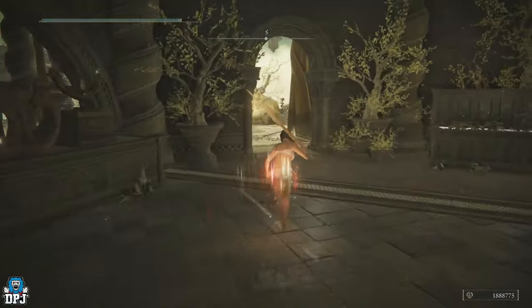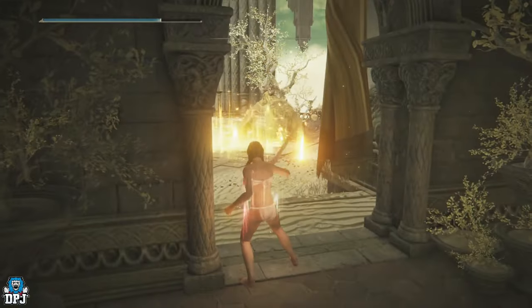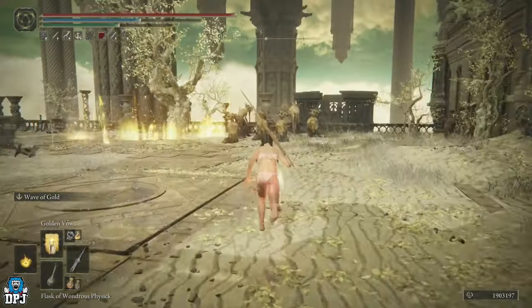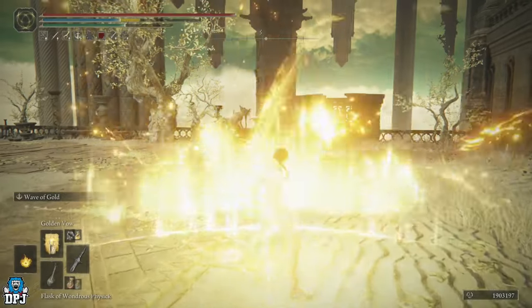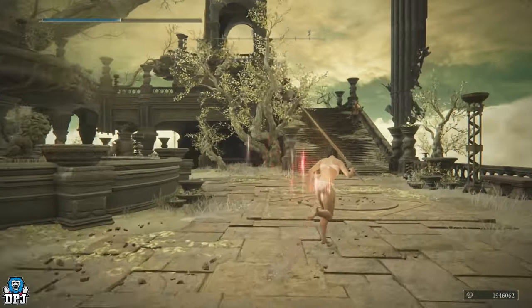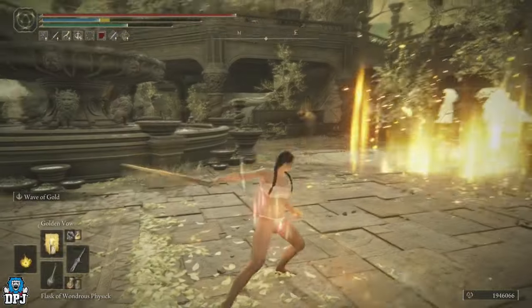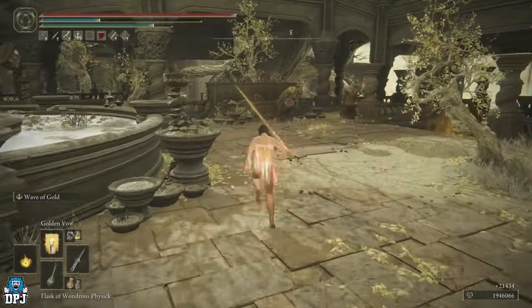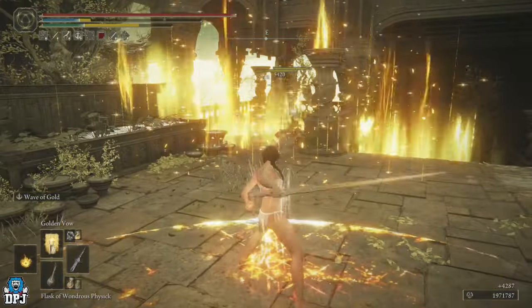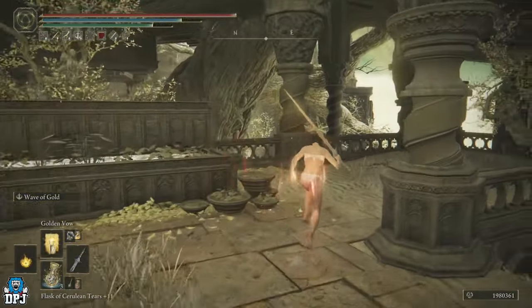Then stand here and use the skill twice to kill that big fella there. Let them run out, and you swipe all of these — ton of runes. Then you stand here and swipe these, then come here and swipe these two. After that you want to drink your Cerulean Tears flask, then jump down here.